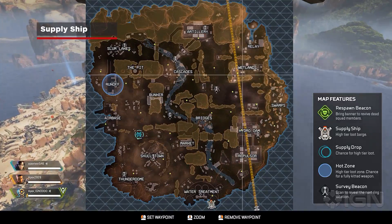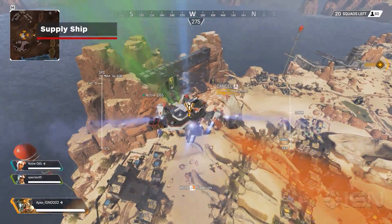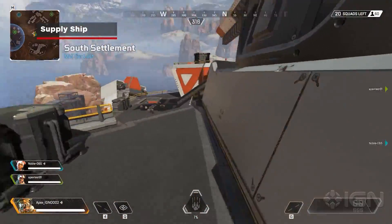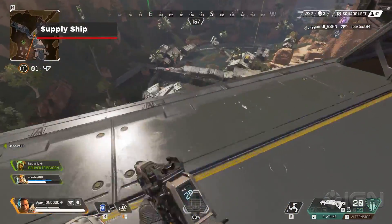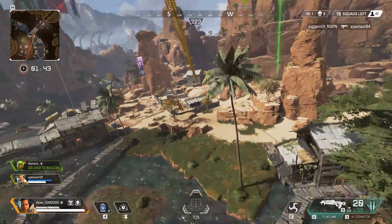While dropping onto King's Canyon, you'll notice an icon for a supply ship on the map. This icon represents the supply ship's final destination, so if you time your drop path correctly, you can land on top of the supply ship. These ships have guaranteed high tiers of loot, so be prepared for a hot fight. Since there is no fall damage in Apex Legends, feel free to grab a high tier weapon and jump ship immediately.